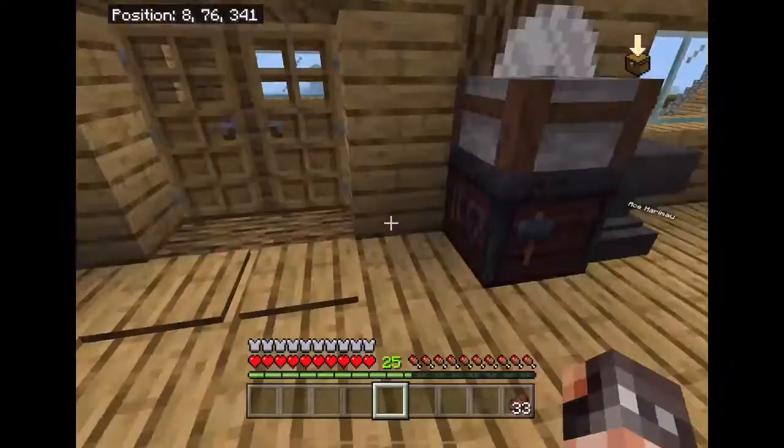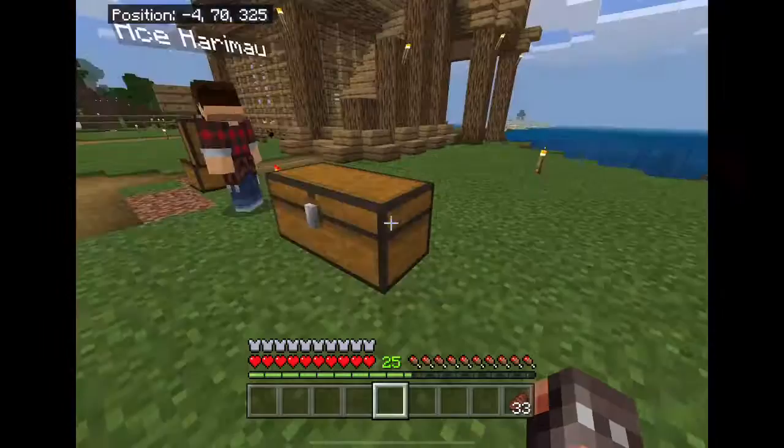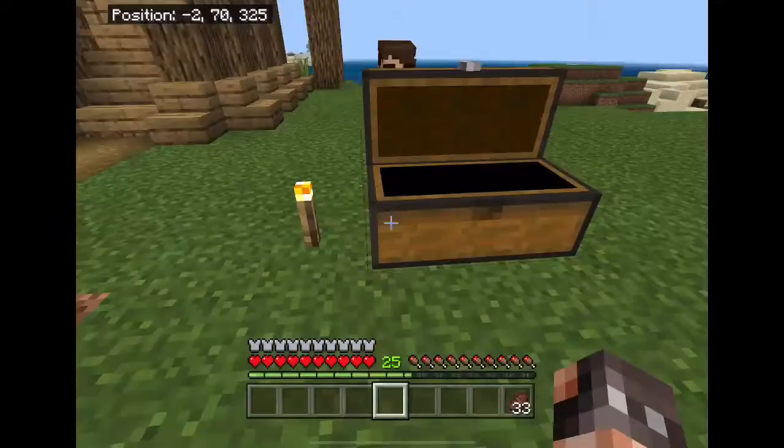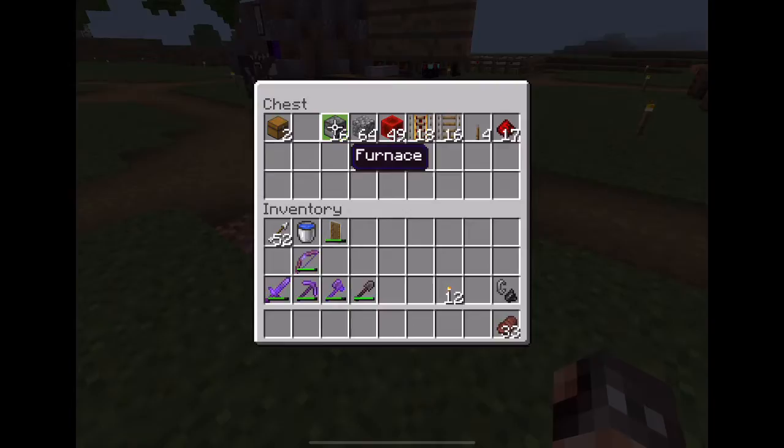I'm gonna place down the chest first. We're gonna build this next to the mob farm — I don't want it to be too far. Over here in this big strip, because it's only maximum three blocks wide, on average just two. This chest is for the starter chest — I'm gonna begin putting all the hoppers down.